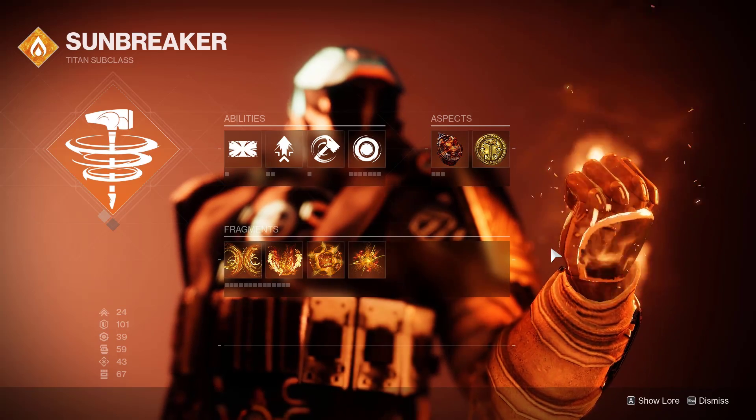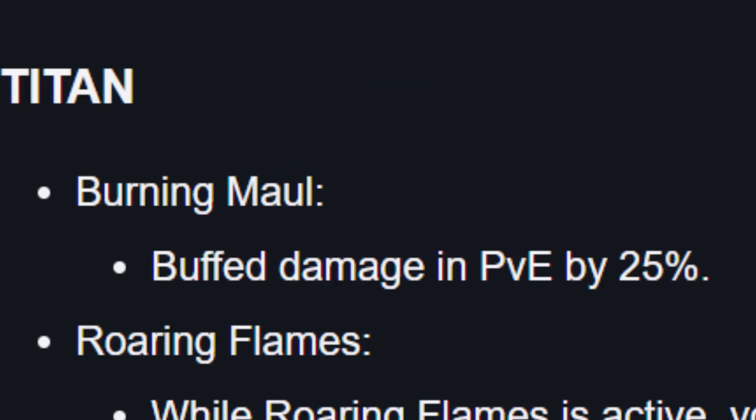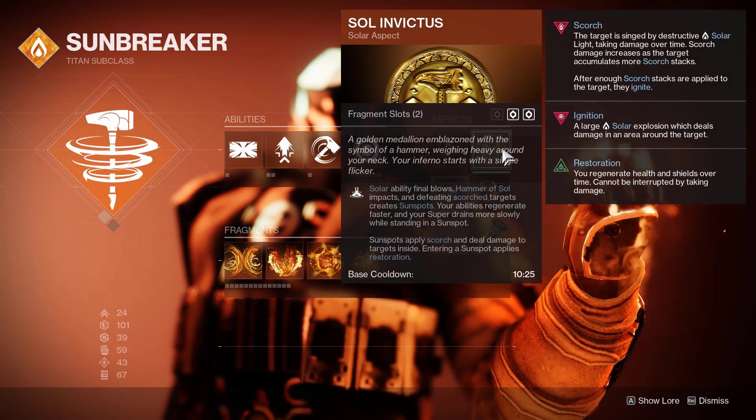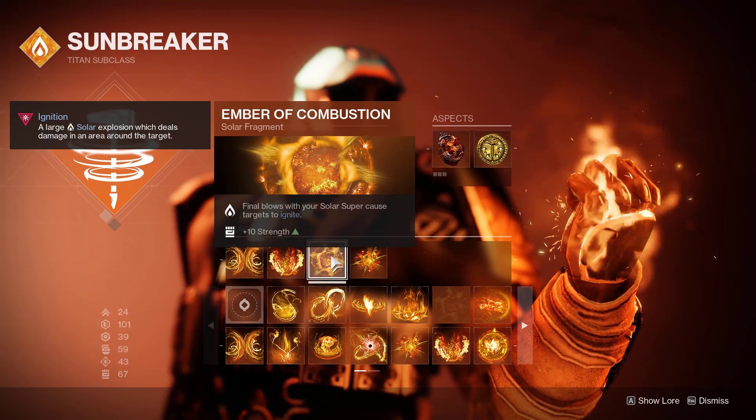In the latest Destiny hotfix they actually ended up buffing Burning Maul — it wasn't doing a lot of damage before this buff, but now we get a 25% increase in PvE. Two aspects you're gonna need are Roaring Flames and Sol Invictus, as you saw on the thumbnail, as well as the Burning Steps.